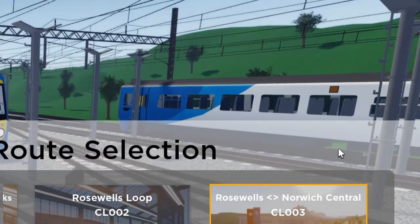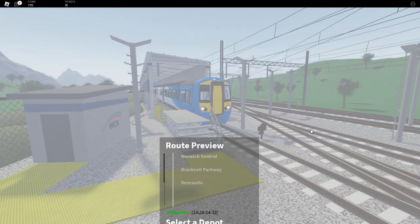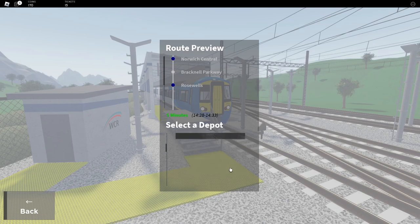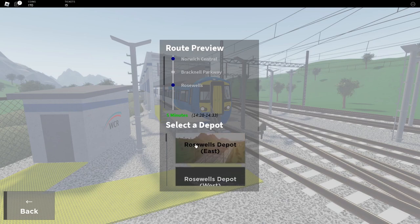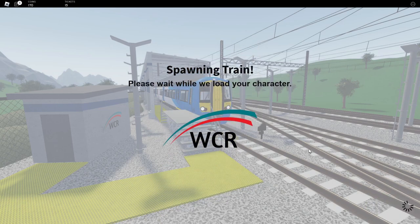There's a 158 — amazing. Roswell to Norwich Central, I think that's a good one to go for. Where do we want to spawn? East, West — which way is which? I haven't a clue. I guess we'll go East? East Benton. It's boarding train. Now we load. Okay, we've loaded. Nice. Ow, that's loud on my end.